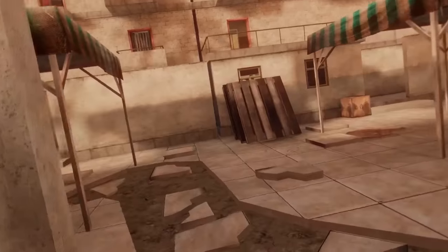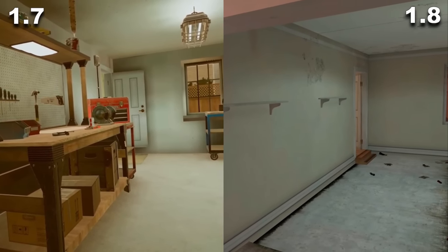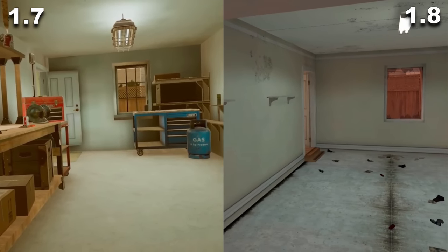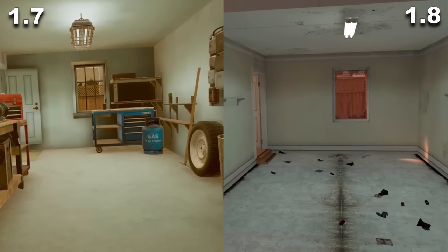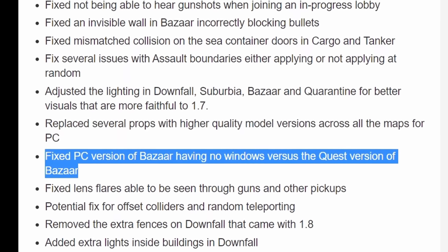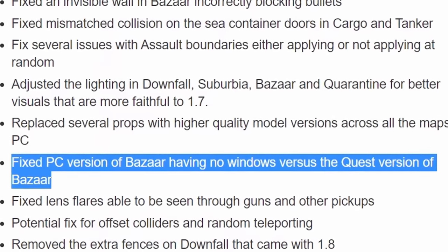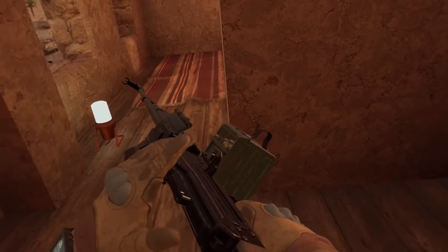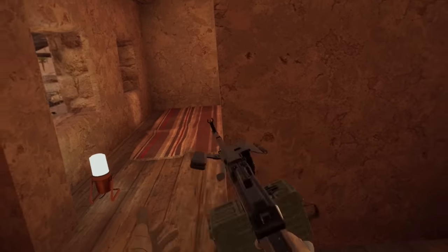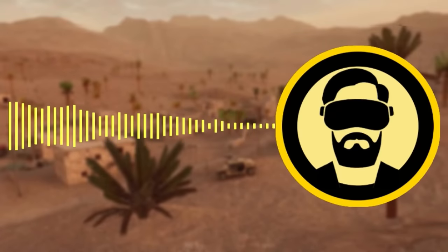The Quest 1 couldn't handle even a quarter of what the PCs could, and you can't have PC players hiding behind props and objects that the Quest can't have because it's too strenuous on the hardware, so it was all stripped out. You can see how hard they hit PC VR players in patch notes that said: 'Fixed PC version of Bizarre having no windows versus the Quest version.' Shot through a wall on PC? That's because it's not a wall on Quest — it's a wall with windows. Making a PC game run on Quest means losing visual quality, audio quality, items, maps, gameplay modes, and more.